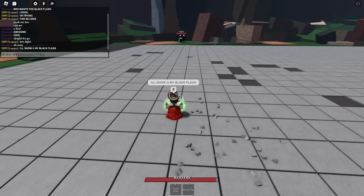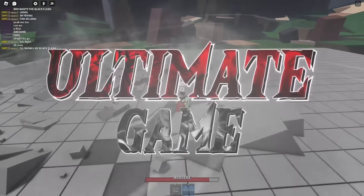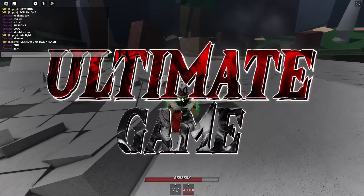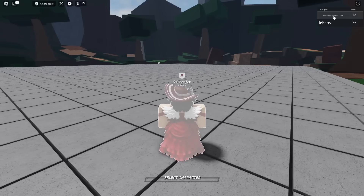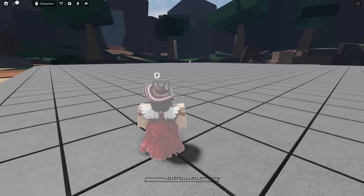I'll show you my black flash. Let's see. GG. Okay I immediately got into another match - I got shoved into a match. That's Lebron James, not Michael Jordan! That's Lebron James bro - I said Michael Jordan. All right, Lebron James - maybe he'll give me the victory though, landing this black flash.